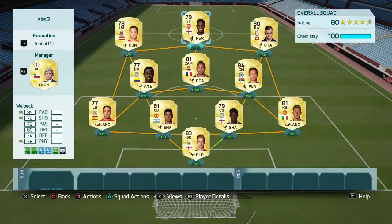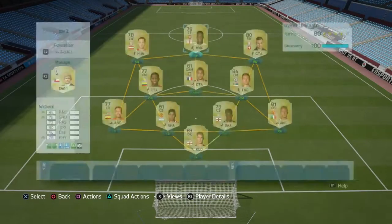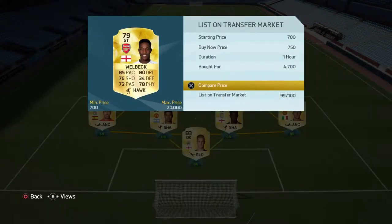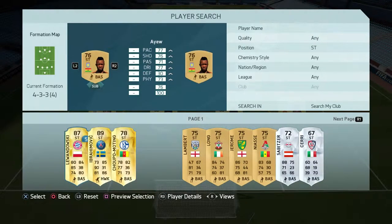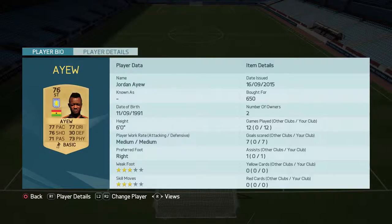Up front, as I said before, Welbeck. When I bought him on the web app I paid about 4,500 coins. Now he's going for about 12,000 but that is still cheap for the striker you're getting. To round off the team I do have a substitute — I always use one player who can come on as needed, and that's Jordan Au. I paid 650 coins for him on the web app. He's mostly off the bench but I think he's started two games: seven goals, one assist.